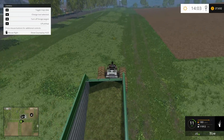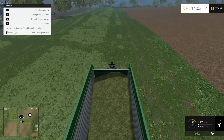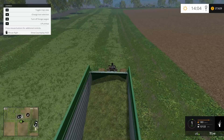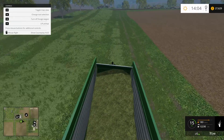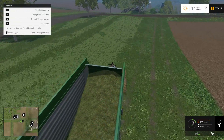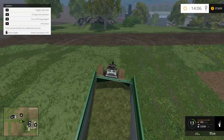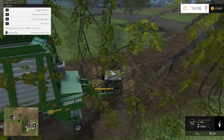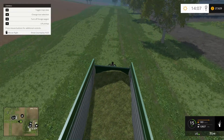We ended up going to eat at Fogo de Chão, which is one of our favorite places. I'm at the salad bar getting food and out of the corner of my eye I see this table — I do a double take and there sits BaconDonut, CrustyMustard, and that whole group. I was just floored. My husband came back from the bathroom and said he got a picture with BaconDonut.